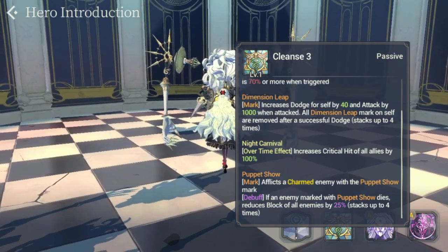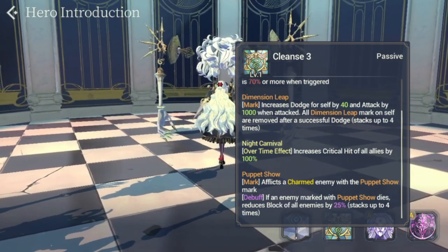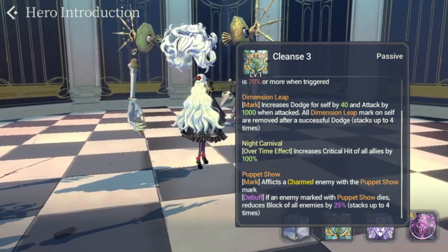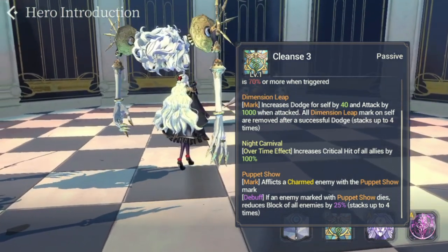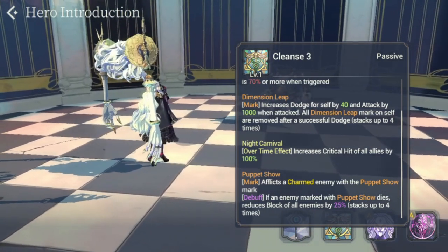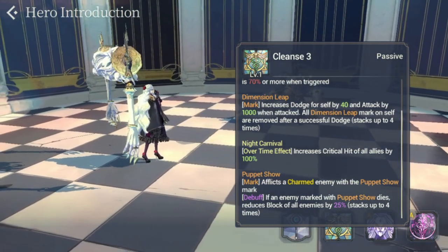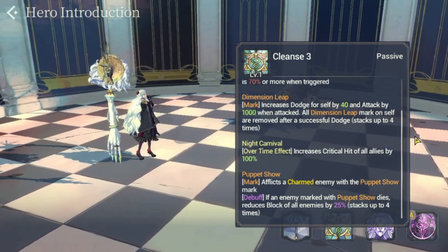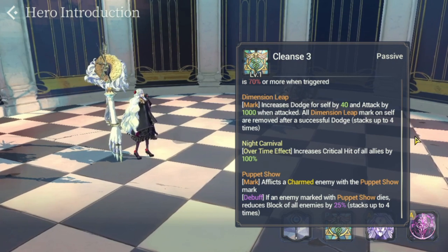Her second passive is actually one of the most impressive passives I've seen: it increases critical hit of all allies by 100%. I don't know what's better than this skill, but this really packs a punch for a support character.